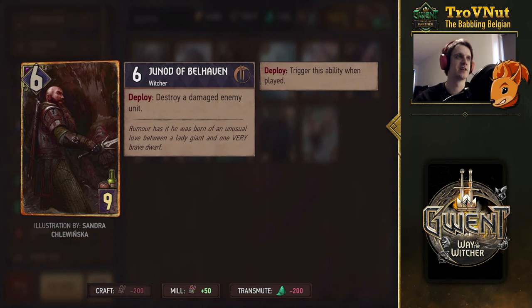Then we get Junot of Belhaven, basically the replacement for what was Vabjorn's ability. On deploy, destroy a damaged enemy unit — can be very powerful, especially against new Monster additions which can have a very high base power. Just one pin on that can get rid of like a 23-point unit in one go. Very high ceiling with this card depending on your matchup. It fits well thematically because you damage a high-powered unit — a damaged high-powered unit — which fits the Witcher archetype a lot better.